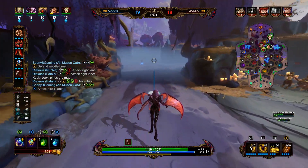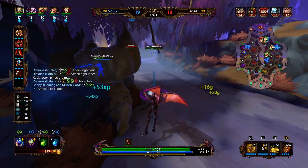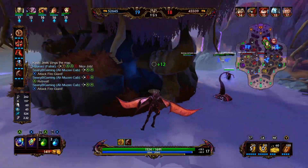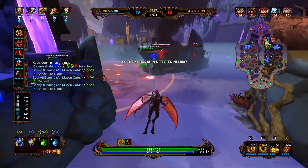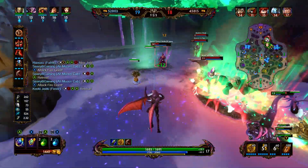Looks like Nuwa and Fafnir are still tussling. Mulan's collapsing on them — we rotate back. I think we probably should have pushed the Phoenix. We had two people, we were split pushing pretty well, and I made the call to go for Fire Giant, which was not the right call.